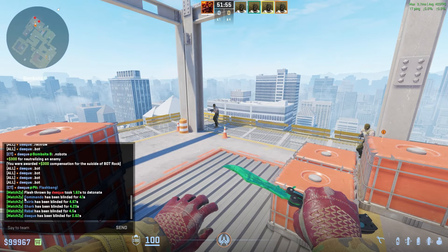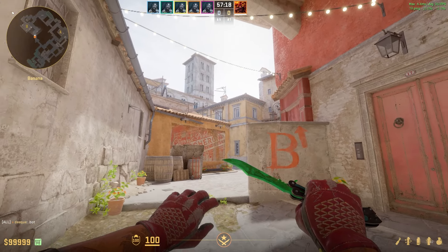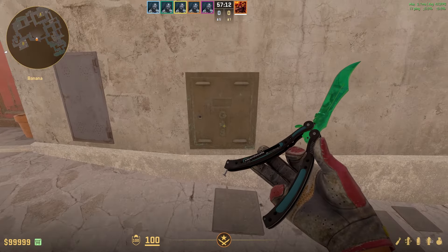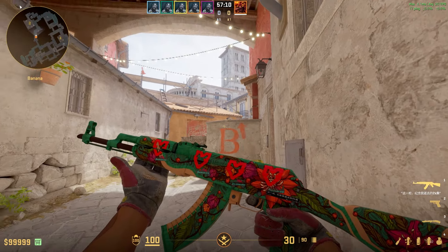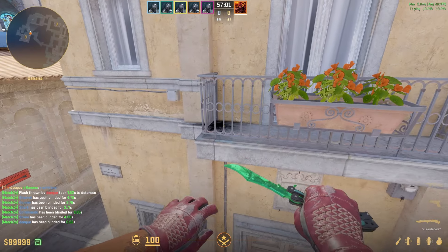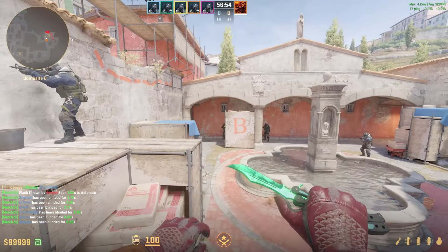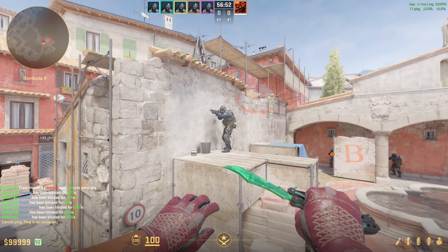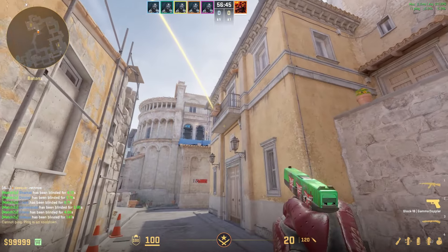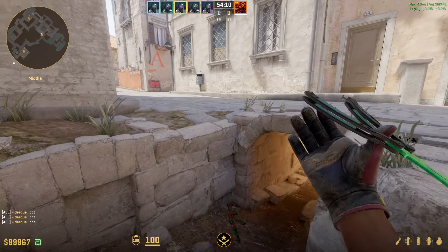For Inferno B-side, here's an insane god flash that Astralis uses a lot. Come into the middle, find this B sign, aim at the bottom right corner, and jump throw. The flash lands right here, blinding anyone peeking out of covens, playing pillar, new box, or close up front. Your team can easily push because the balcony prevents them from getting blinded, and it full blinds anyone playing inside.